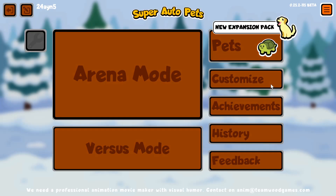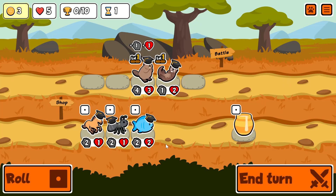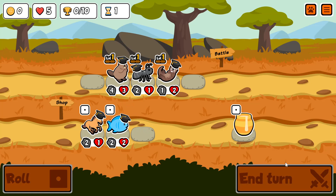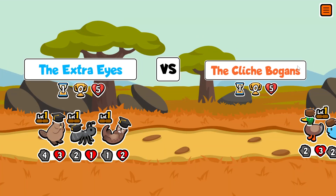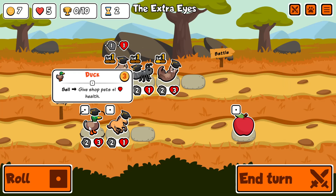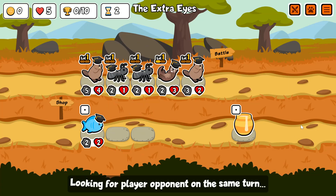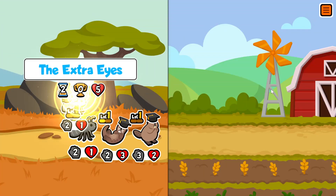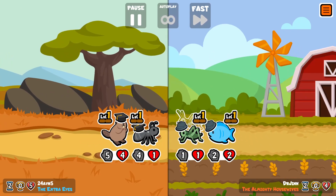Let's do one more game — I think we have time for one more. Let's buy a beaver and buff it with an otter, then reroll and buy an ant to buff the beaver. We shall be the Extra Eyes. I got to get better at analyzing and figuring out who wins. A duck is okay. Ah, this is actually better than just a duck — it's good that I didn't freeze or buy the duck. That is a lot of crickets. We do a lot of damage on you though, and I think we win.